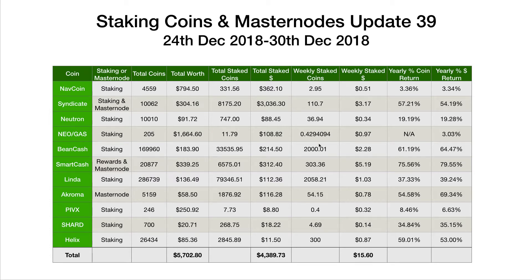Let's jump straight in and have a look at the rewards for this last week. Starting at the top of the list as always with Navcoin: 2.95 coins worth 51 cents. Syndicate: 110.7 coins worth $3.17. Neutron: 36.94 coins worth 34 cents. Neo Gas: 0.4294094 Gas worth 97 cents. Bean Cash — really nice to see Bean Cash staking again. We'd had quite a few weeks, I think three or four, with no stakes on the local wallet, but we received two this last week. Each one 1,000 coins as always.